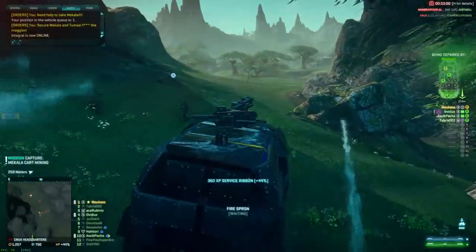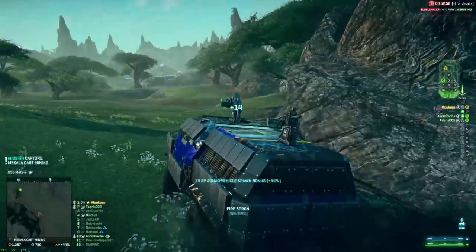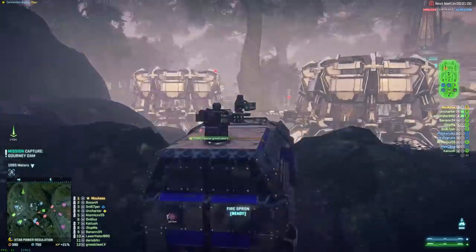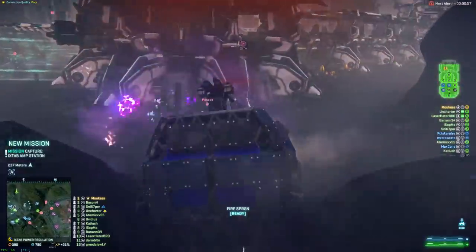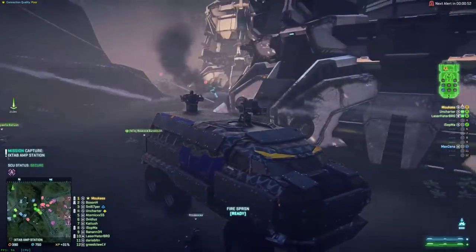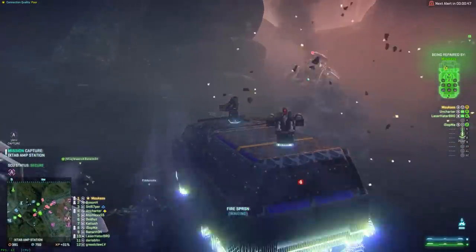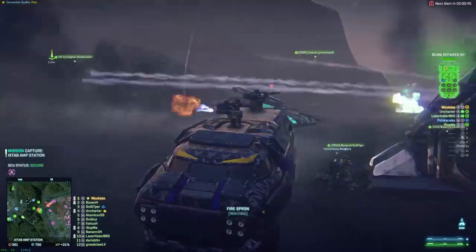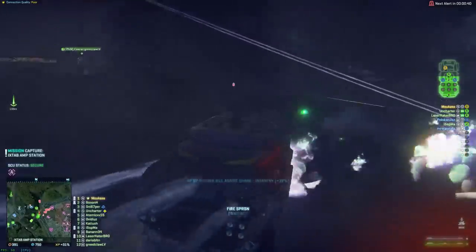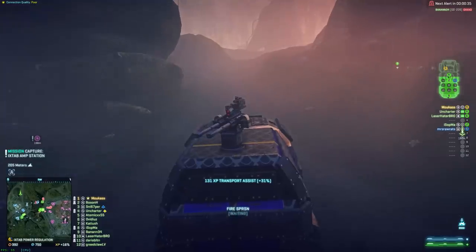You can also use the gate shield diffuser, but it's very situational. So most of the time you'll want to have fire suppression. I also have a horn — thanks to PlayerUnknown — and this is very useful to troll enemies and to attract gunners when you don't have a squad. Get a horn guys, it's really funny.